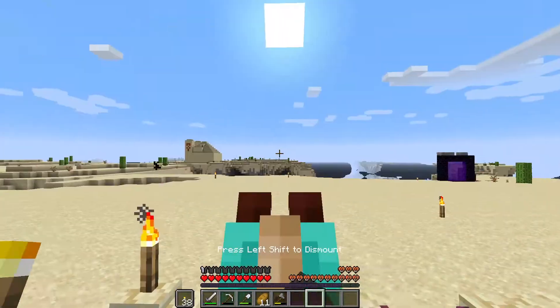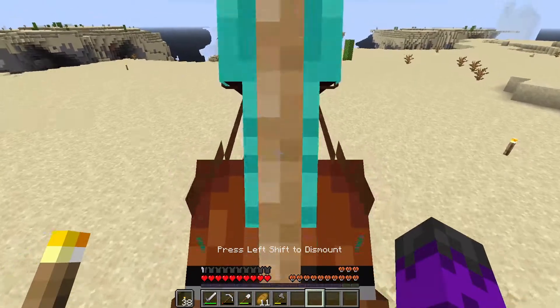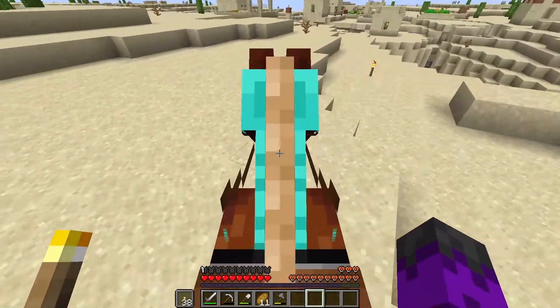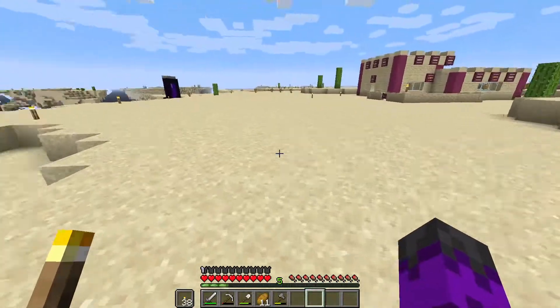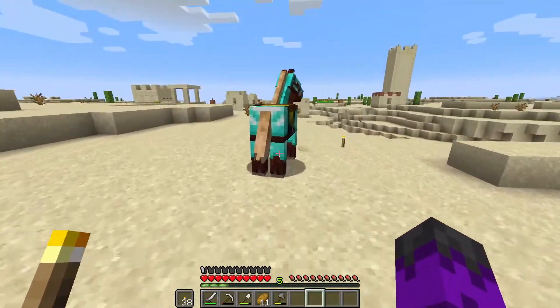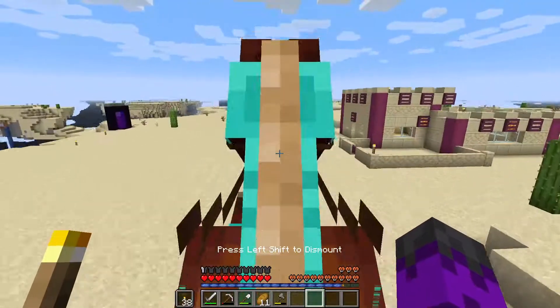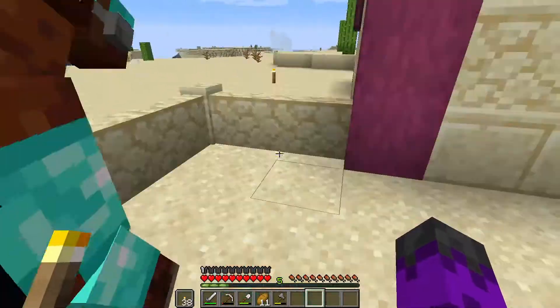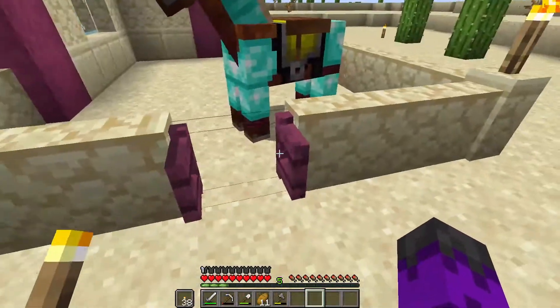We also have a little pen for our horse who I just captured, who is actually not that speedy — I think I might actually be faster on my own. But he's got a bunch of hearts and he doesn't jump very well either. But a horse is a horse, so this is good. We'll name him later.